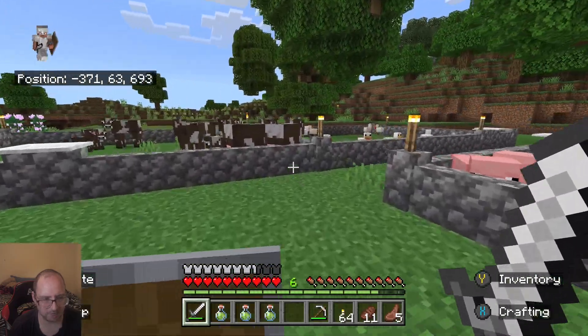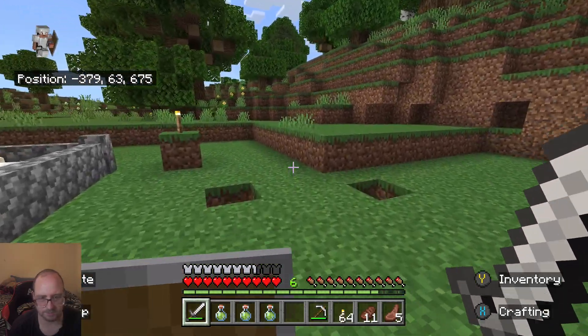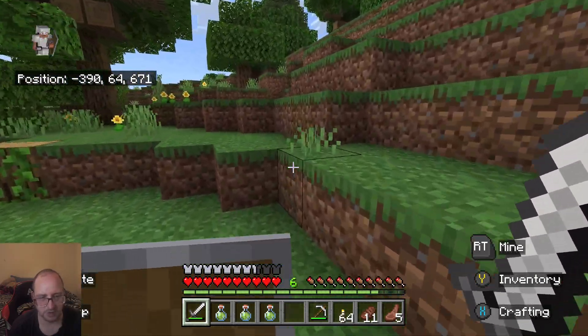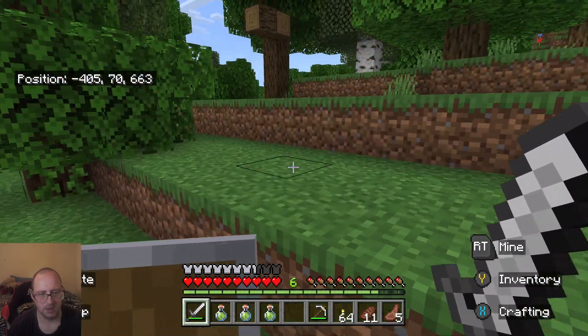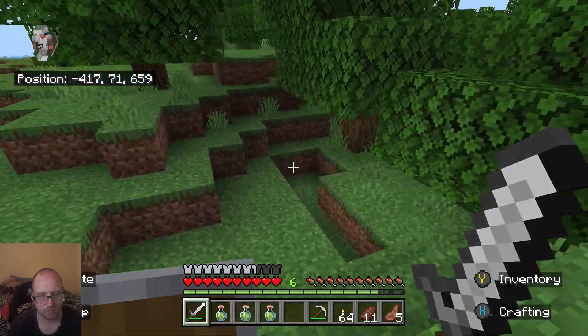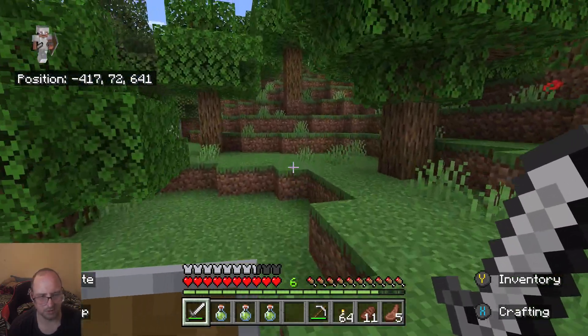We're gonna go this way. There is a cave around here I want to check out. I'm pretty sure it connects to the main cave because it just feels like it. It's just here somewhere, I don't remember where exactly. I think it's here somewhere - I know it is.